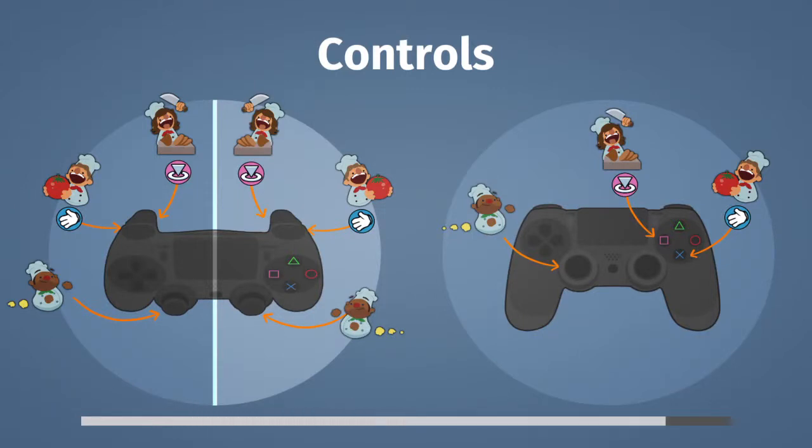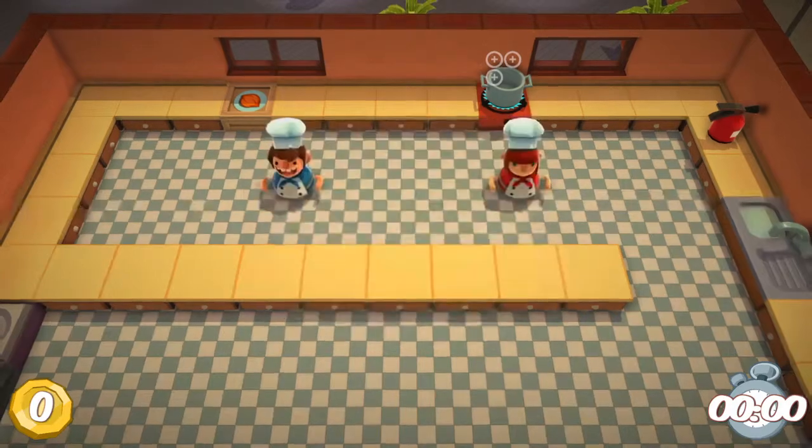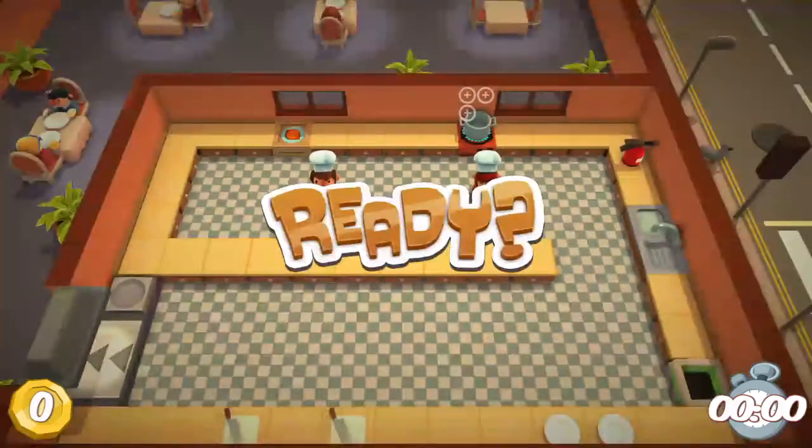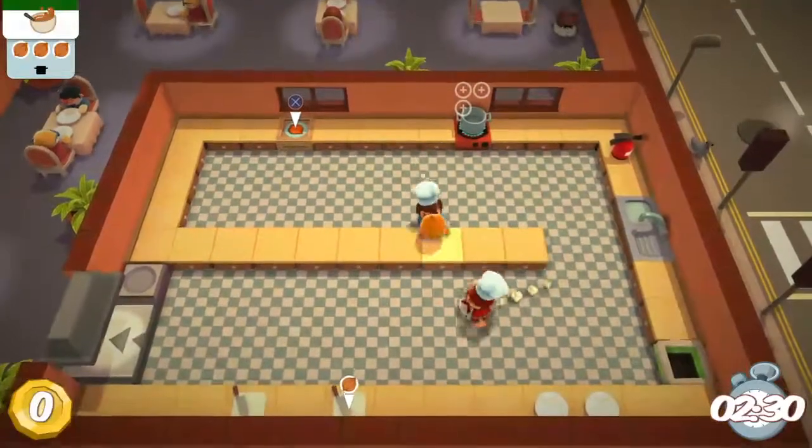Okay so the left option is you controlling two people with one controller — if you're playing on your own you do both. How to make basic soup: three onions in a pot, cook it, and then put it in a bowl. Okay, ready? Go! Do you want to go on the bottom side? Yeah, and I'll pass things to you.